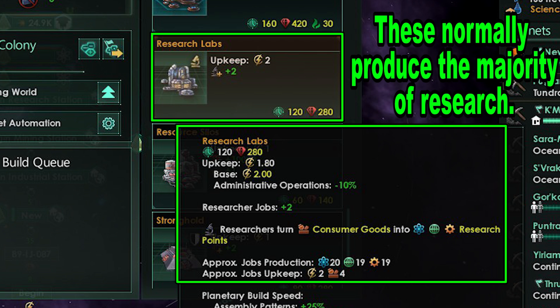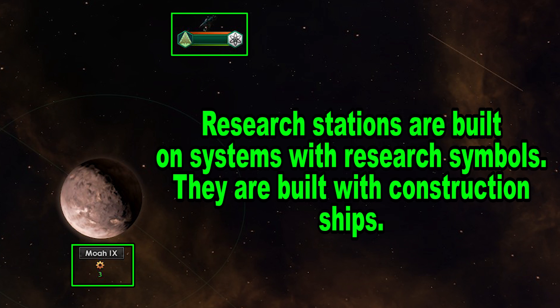Most research points come from research labs, at least in the beginning. You also get research points from research stations on systems. You can get them from anomalies as well, though I wouldn't advise doing that until you've finished expanding.